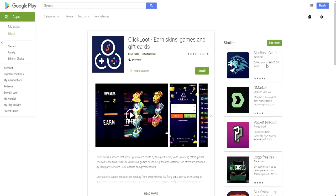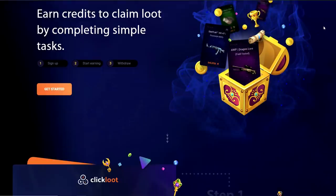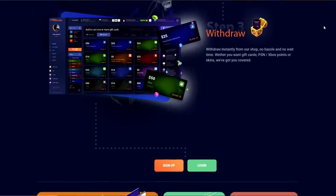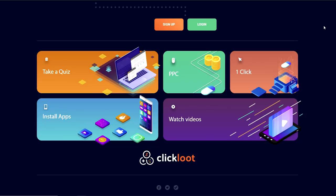ClickLoot is available for Android, so for those that have an Android phone you can use this app to earn points and collect some skins. If you don't have an Android phone and want to try out ClickLoot, you can head over to clickloot.com — once you register, you can start earning the same way. Whether you use the website or the Android app, you can start earning credits and turn those credits into skins quite fast. All the links will be in the description.